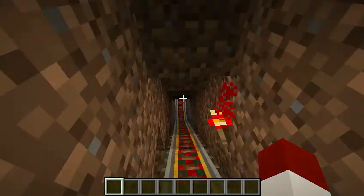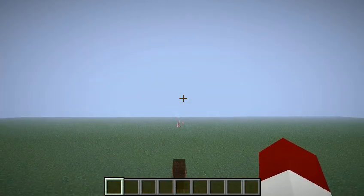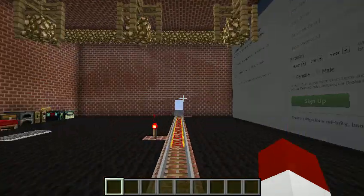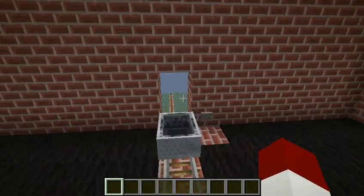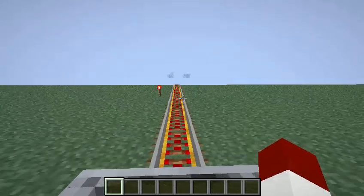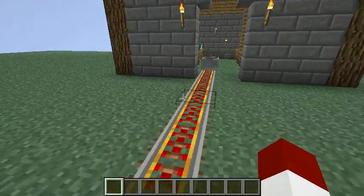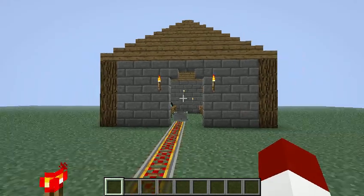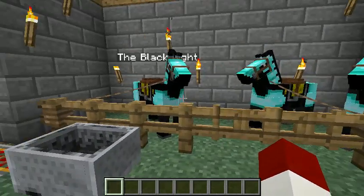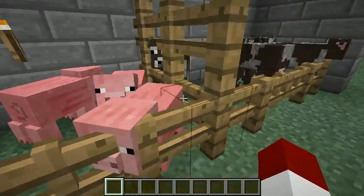That's my farm. I'll take you over to my horses and cows and pigs — happy Friday, guys! I'll take the fun way: the roller coaster. I like what I did with the house or barn, like a little archway. Got my three horses: the Black Knight, Martha, and Blackjack. And then I've got my four pigs and four cows.